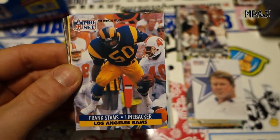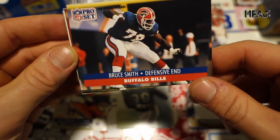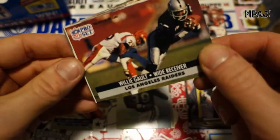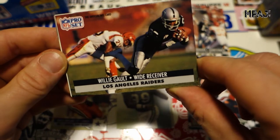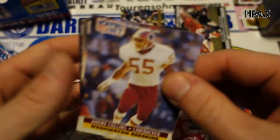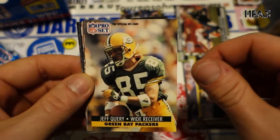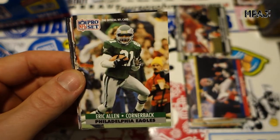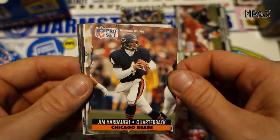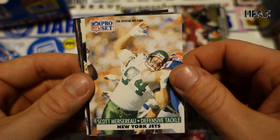Got Lewis Billups, Frank Stamps. Bruce Smith wants to just crush somebody — he's celebrating. Willie Galt, wide receiver for the Raiders, another nice Raider card. Andre Collins, beastmaster. Jeff Quarry, wide receiver. Eric Allen, cornerback. Jim Harbaugh for the Bears. Scott Merceru.